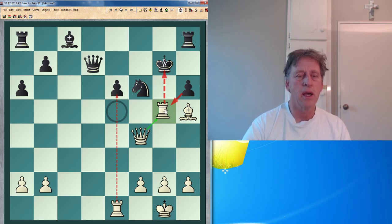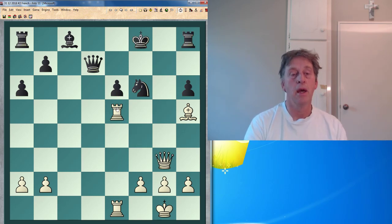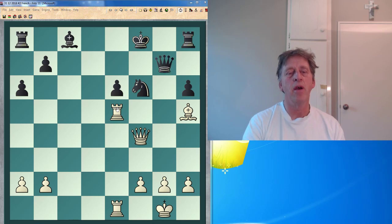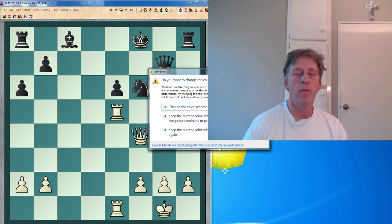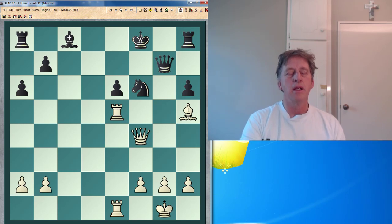Qg3 — I'm just playing simply here, of course. Now I don't want to lose this bishop on h5. And here we've got the proverbial screensaver problem. So what would you play here now for white?